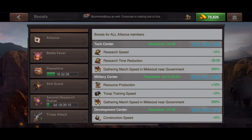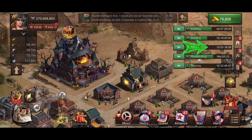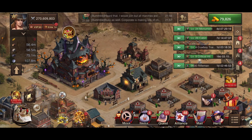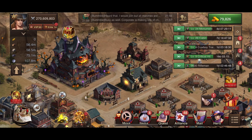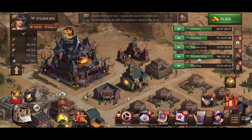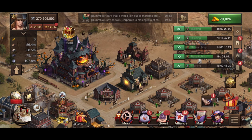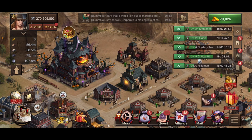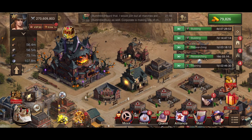Don't start the second research queue if you have two long researches already going. For example, if you have two 20-day researches, starting the second queue will basically waste 20 days unless you use speed ups. Be very aware of that — make smart decisions about when you activate your second queue.